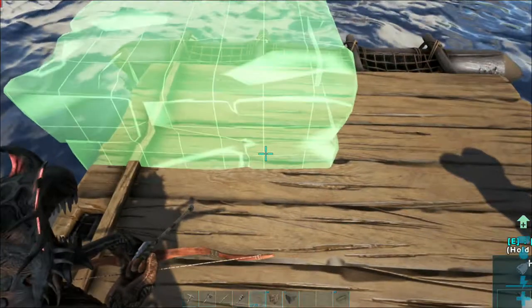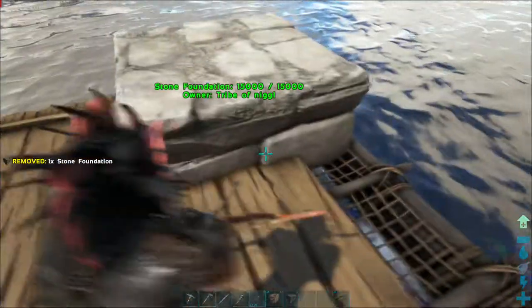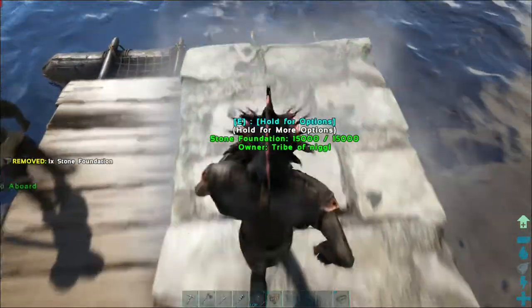Alright, good. Now place one in the middle. There we go. And now you can place chests on that. And now, is there any sharks?